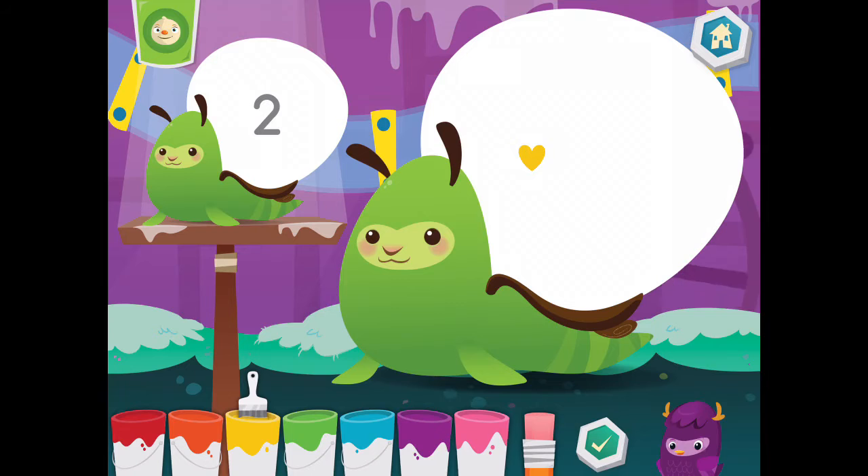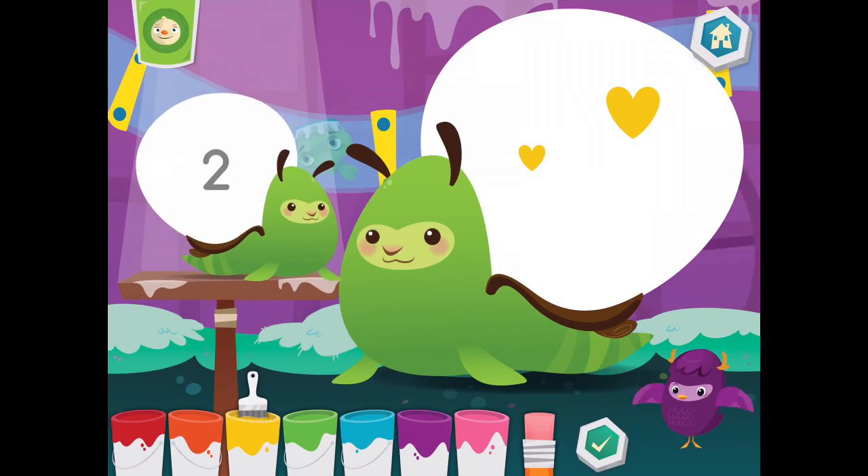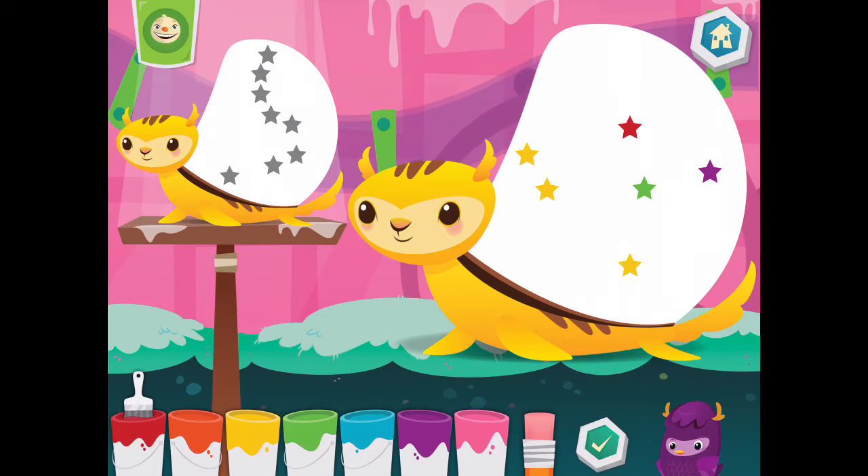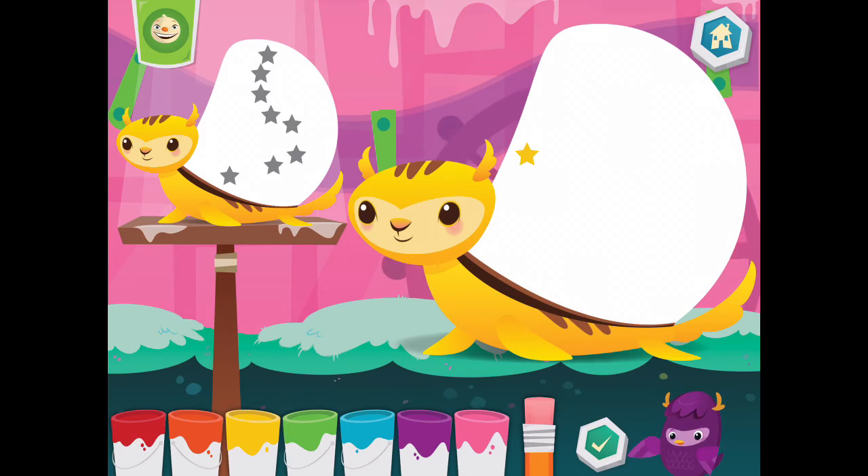Yellow! That's correct! That's correct! Eraser. If you need to add more, make sure you have a color selected. And then draw on the pet. Yellow. Blue!